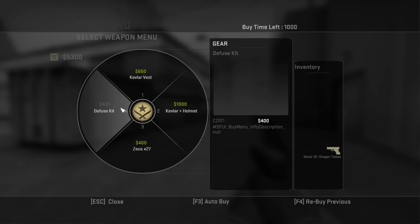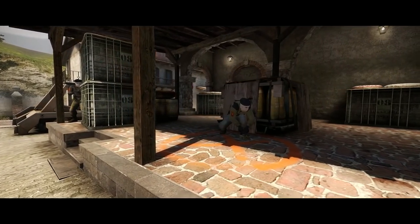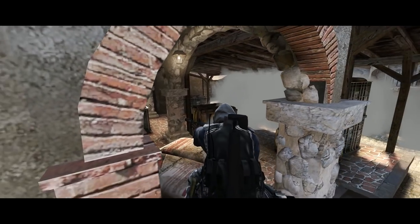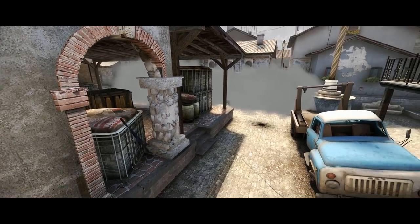Last but not least, the defuse kit. Only counter-terrorists can get this. It normally takes 10 seconds to defuse the bomb, but with a kit it takes just 5. But should you buy one? That $400 investment could go towards a couple of grenades, a helmet, or a better weapon instead.